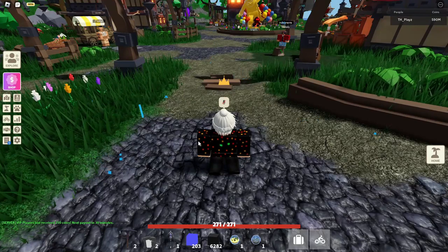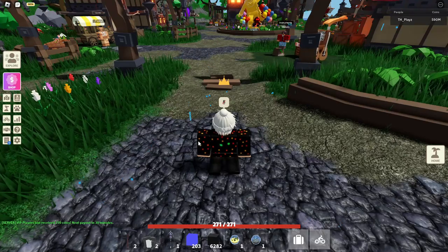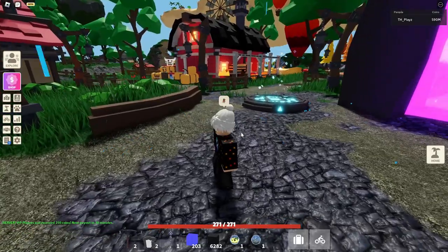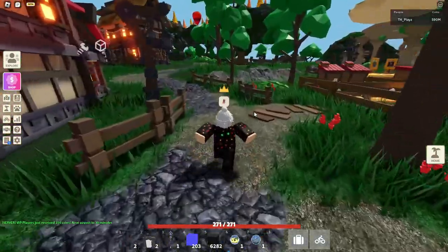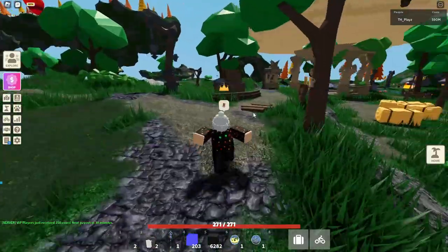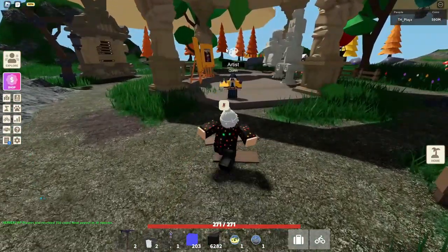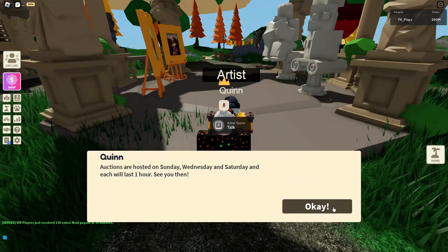Now I'm showing you where to find Quinn the artist — she lets you bid your coins to get a statue or painting for your island. From spawn, turn right then turn left, and follow the path all the way. Go around and up, and you should see a massive art display and a leaderboard. You'll see a little art palette icon above her head, and you can talk to her to bid your money.